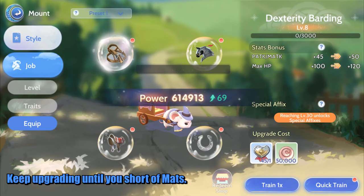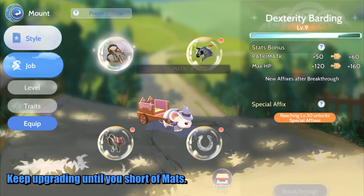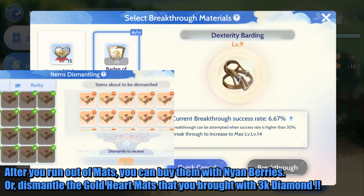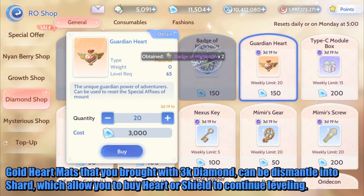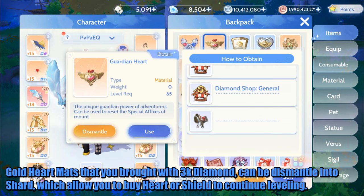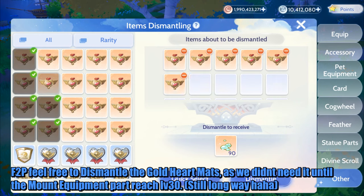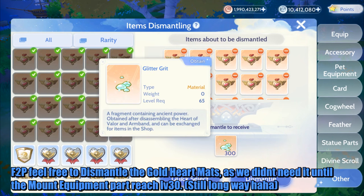Keep upgrading until you're short of mats. After you run out of mats, you can buy them with Nyan Berries. Or, dismantle the Gold Heart mats that you bought with 3k diamonds — they can be dismantled into shards, which allows you to buy Heart or Shield to continue leveling. Free-to-play players, feel free to dismantle the Gold Heart mats, as we don't need it until the mount equipment part reaches level 30, which is still a long way to go.